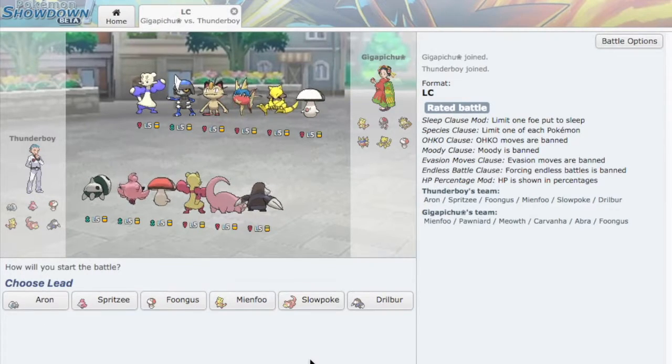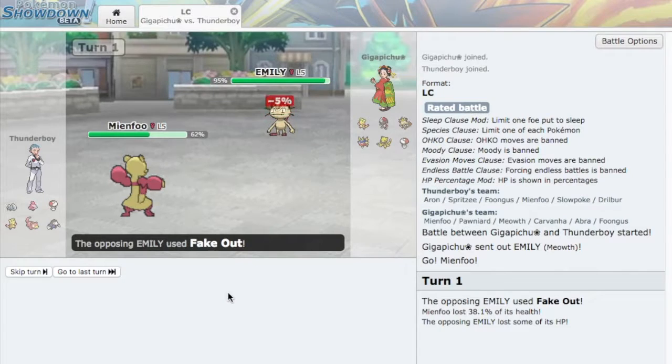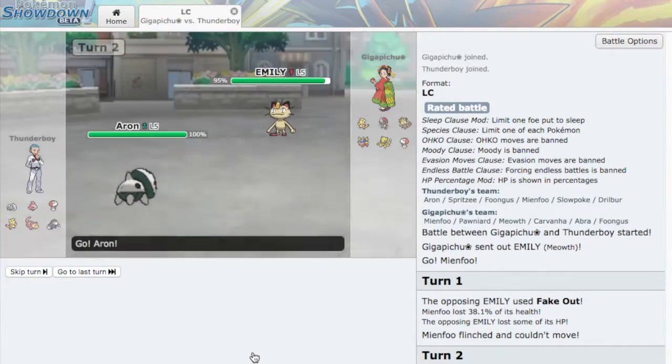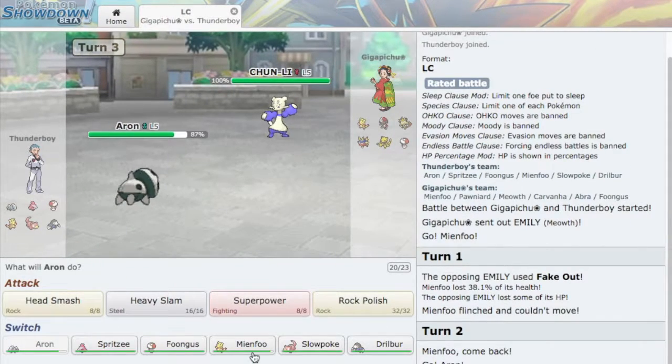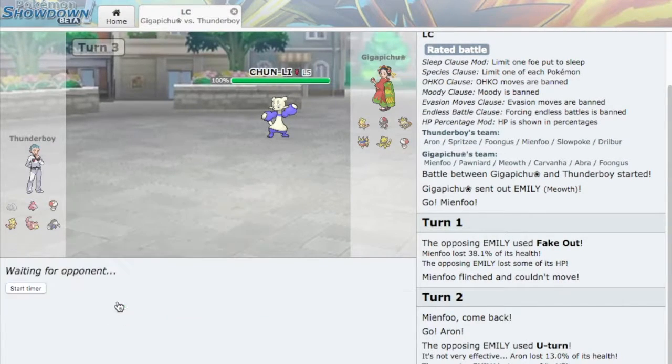He leads Meowth. It outspeeds me — I'm going to see how much it does with Fake Out. That's a lot of damage. I think I want to go into Auron since it usually carries Brick Break. Oh, it U-Turns out — I was scared it was going to Brick Break. He goes into his own Mienfoo. I kind of want to stay in predicting a U-Turn and get off a Head Smash, but if he goes for a Fighting-type move I'm in trouble. I mispredicted — that's really bad. I made such a risky play and it didn't pay off.